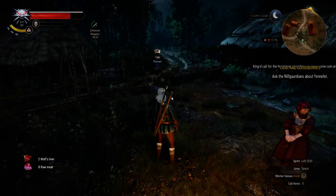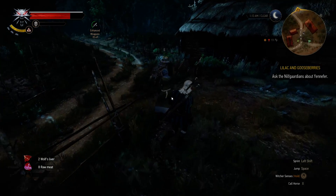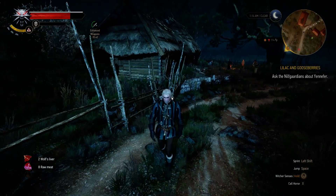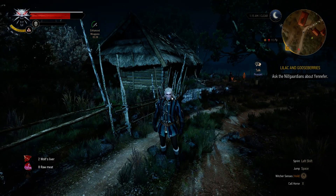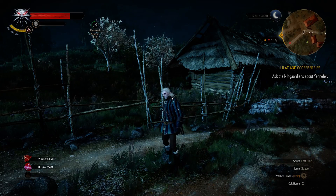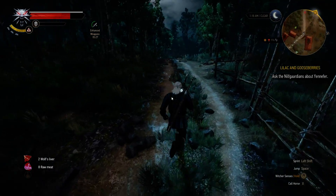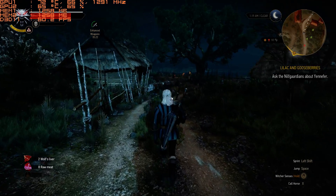I had difficulty getting this working because the Witcher process — I'm using the GOG version of Witcher 3 — really forces itself to the foreground, and once it's in the background it doesn't like to return. I'm using Nvidia GTX 970s in SLI, and you can see the stats up in the top left.